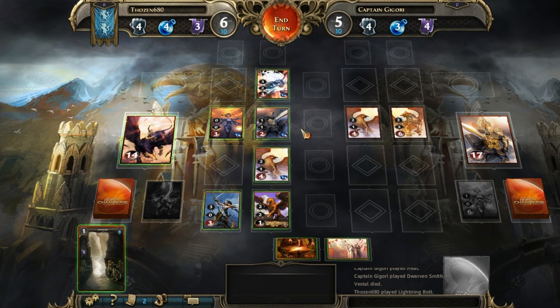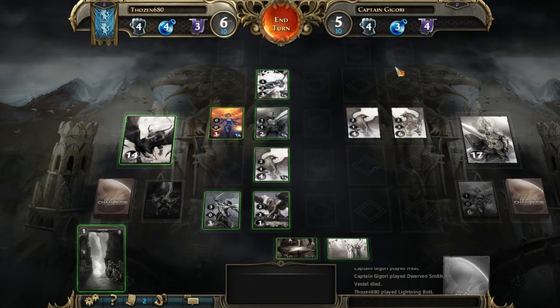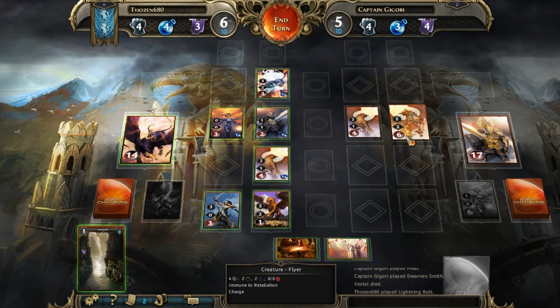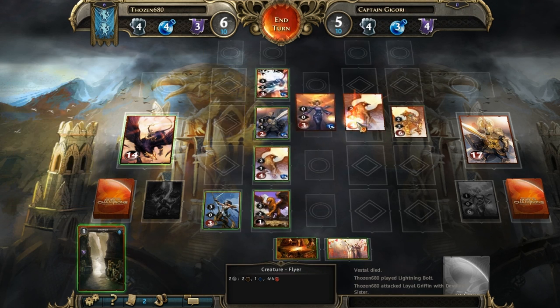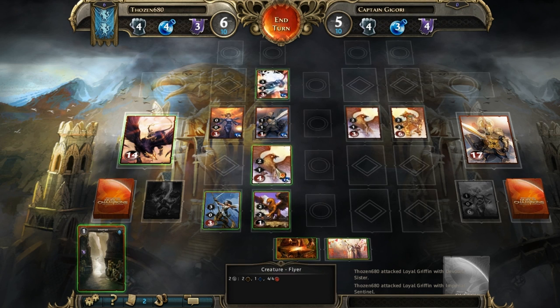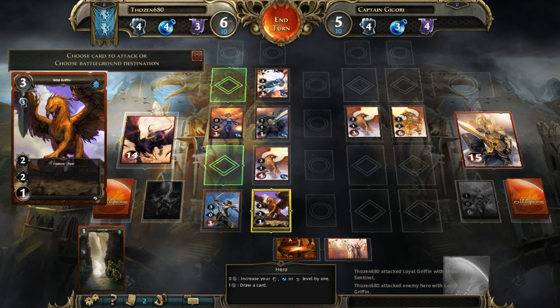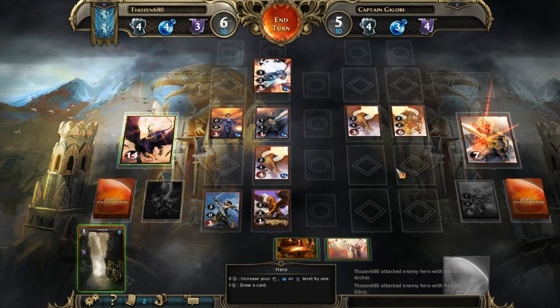We've got this row to deal with. What's interesting is you can still attack with a creature that has zero attack — I'll show you. There might be an enchantment down the road that still benefits you, but I just like the fact that you can attack with something at zero. So now this is a nice two damage, two damage — we're going in nice and quick.